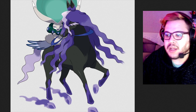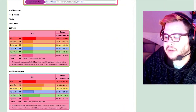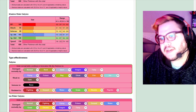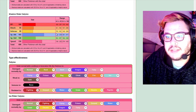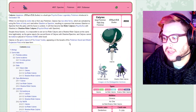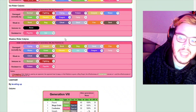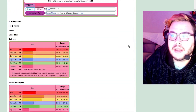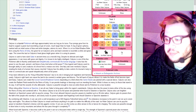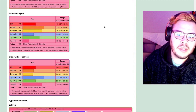Calyrex Shadow Rider — let's take a look at its stats. It has probably the highest speed of all the restricted Pokémon, coming in at 150. On top of that, it gets 165 Special Attack, which is really strong. Coupled with its ability As One — which combines Spectrier's Grim Neigh and Calyrex's own Unnerve — your opponent can't use berries, like Chople Berries or other super-effective reducing berries. It also gets a Special Attack boost every time it knocks out a Pokémon, so once it gets going, it just snowballs and takes over games.